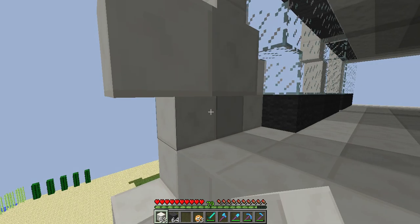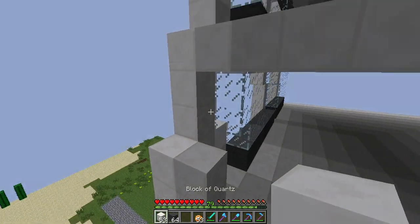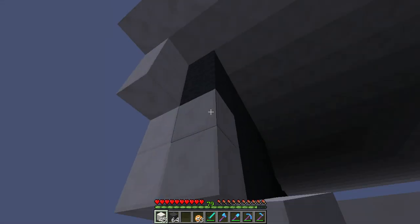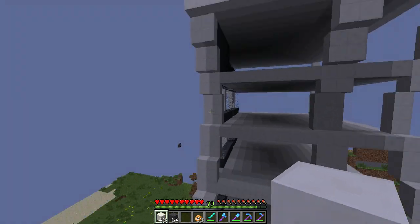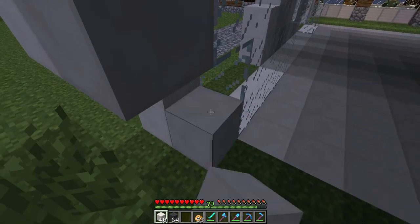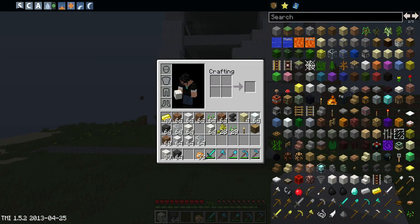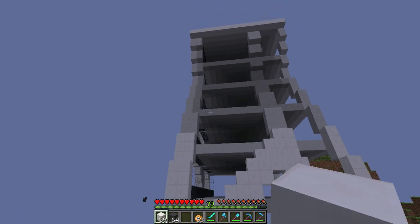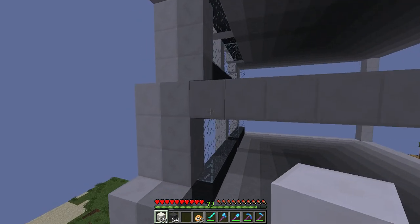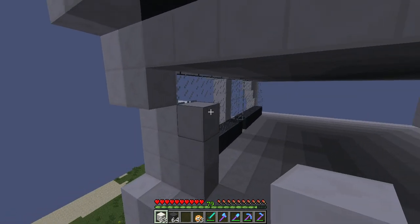Now we just have to keep going this up. We have that kind of thickness. And now we just want to make a little diagonal — try to do it two blocks thick. Because if you do it too much, then it'll look like a mess, and nobody likes messes.